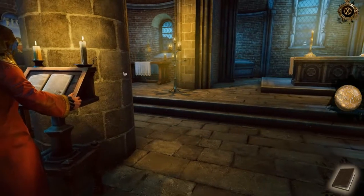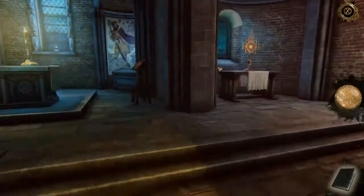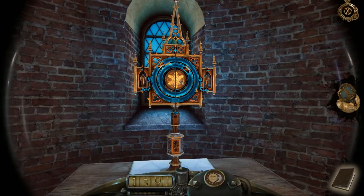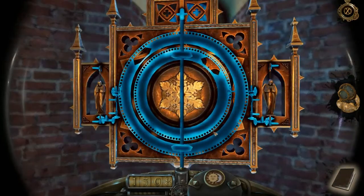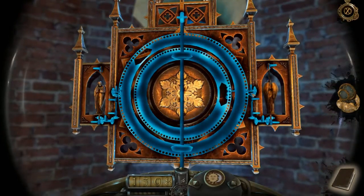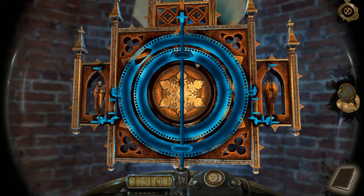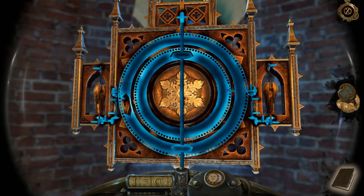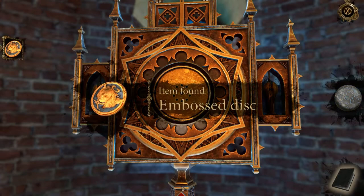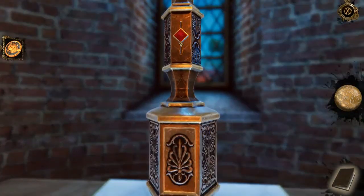Welcome back to the Chapter 5 walkthrough for House of Da Vinci 2. First thing you can do is go up here and take a look. You can turn the angels until the opening meets the metal pieces — this pops out. There's an emboss disk; click lower on here, pull this red gem down, and you get a skull screw.